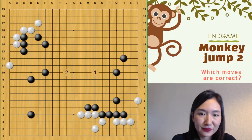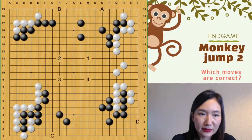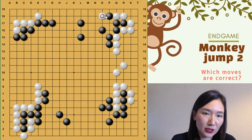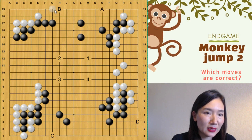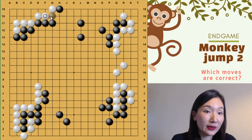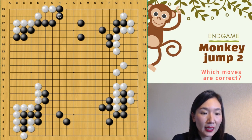So Kasumi and then hane — and we can repeat again. So white plays number one: push and attach. And number two: here, keema, and then here. Be careful — if you play there, I can play atari and you will lose G19. So here is better.